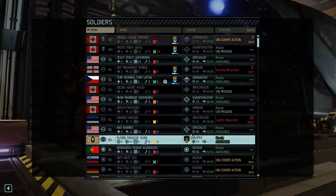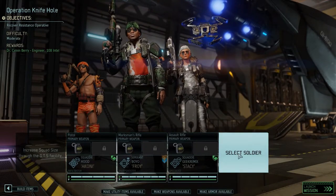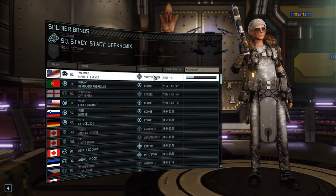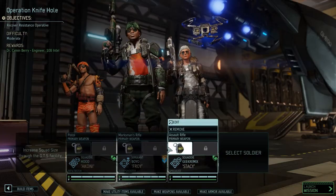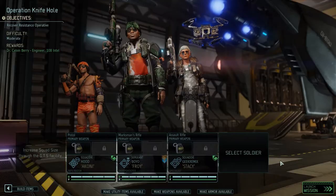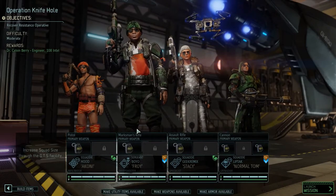I don't need to bring a random on, do I? No, I don't think I do. Okay, Stacy, who do you want to be friends with? Frax, technically. And Froy, your friend is Tom, and Tom I think is currently available. So let's bring him on.